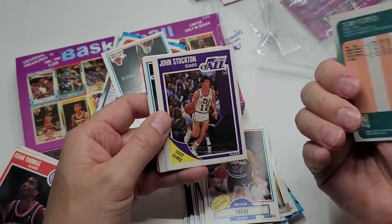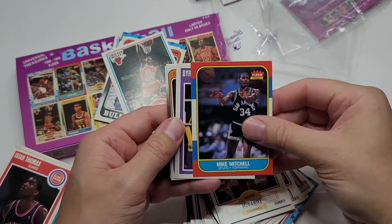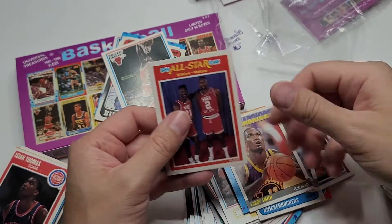Terry Porter, not his rookie. Mike Mitchell — I figured it wouldn't be Jordan. We'll just blast through these. Clyde Drexler again. And that's that. Very upsetting — with a crease. Maybe I'll email them and just say hey, what's up.